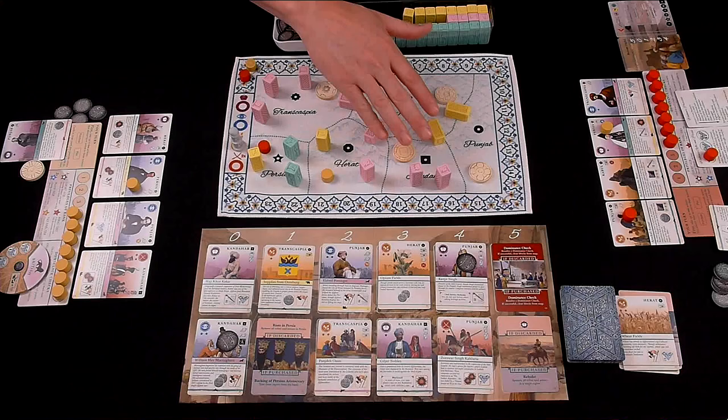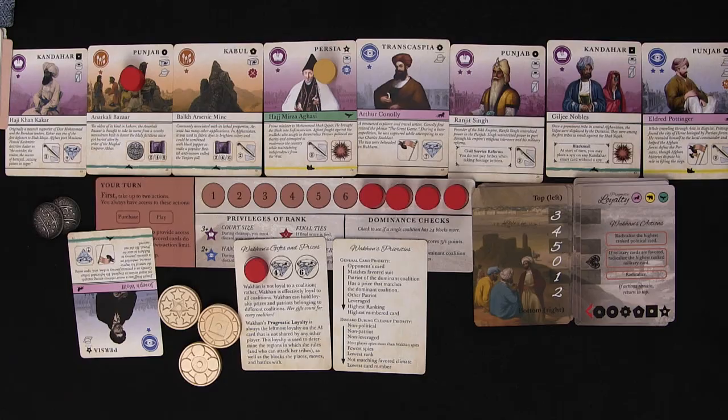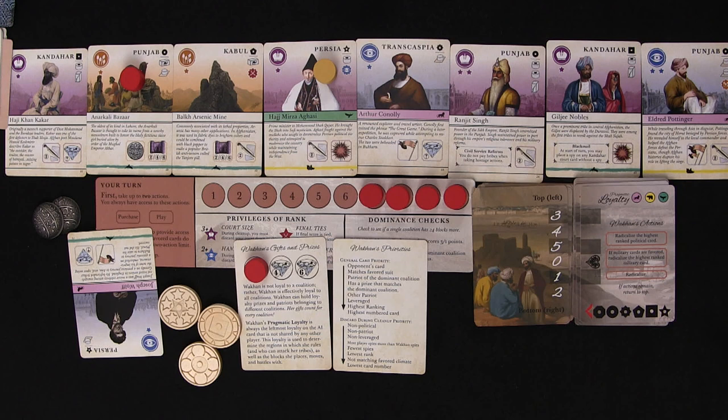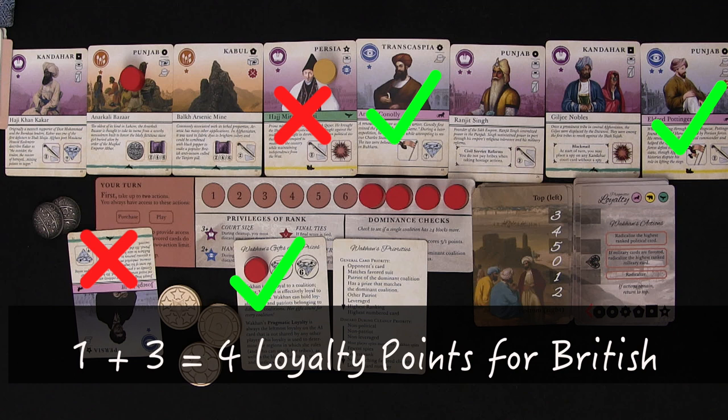Now we've covered everything with the Wakhan's turn, so let's talk about scoring. Everything is the same for the Wakhan except during a successful dominance check. The Wakhan always scores since she is loyal to every coalition — she'll always get at least one loyalty point as if she had a loyalty dial. Then you add her patriots, prizes, and gifts from the dominant coalition together for her loyalty points, ignoring all other patriots and prizes. Her gifts apply to every coalition, so each counts as a loyalty point during a successful dominance check. The next video will tie all these things together. Share it with friends, subscribe to the channel, and consider supporting on Patreon.